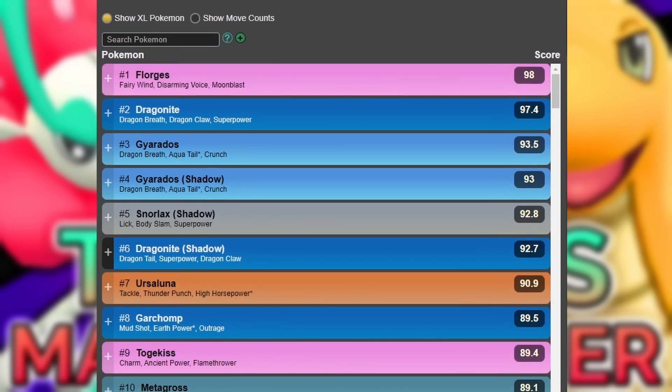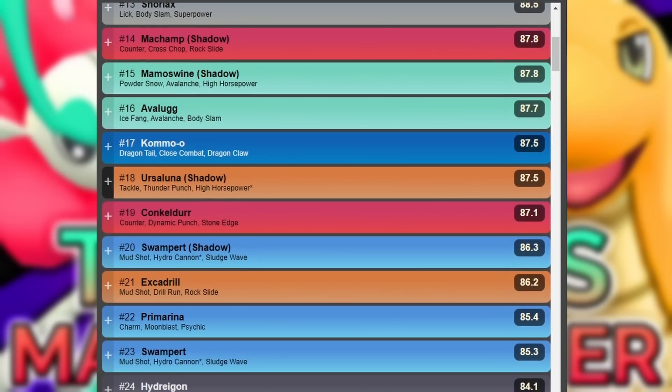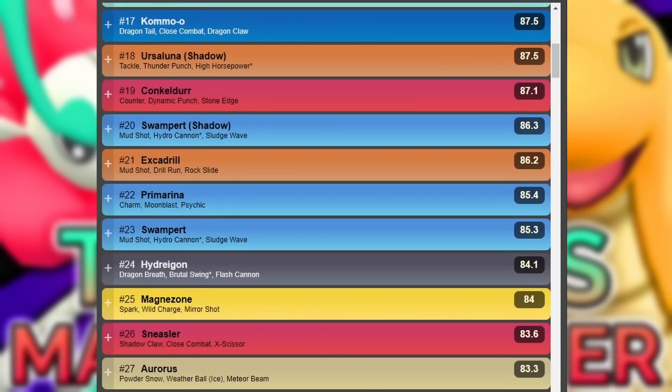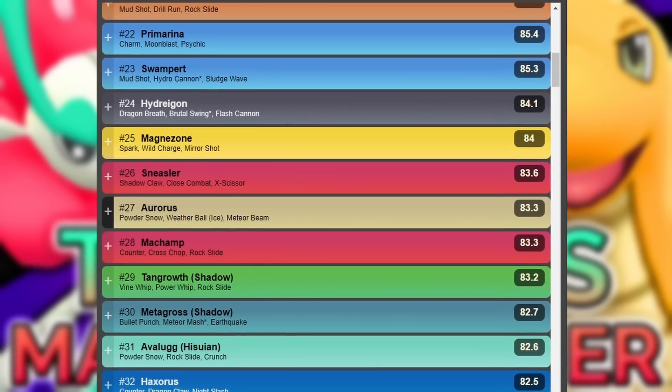Metagross is going to be super strong. Dragonite is still going to be super strong. It goes pretty fast downwards from there. There are not a lot of Pokemon that can really withstand the meta. Machamp is still going to be good. Conkeldurr is going to be good. Swampert is going to be good. Excadrill is definitely one of the best Pokemon you can use. Let's go straight into the teams.